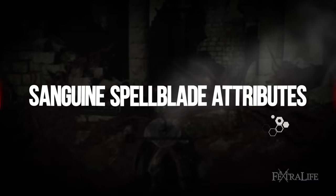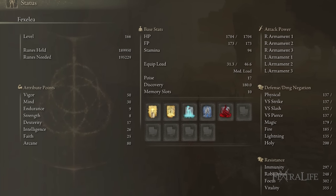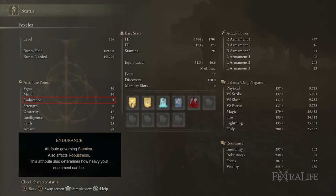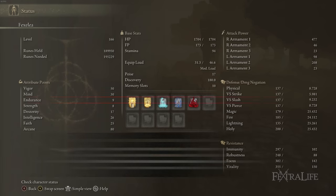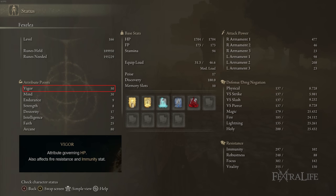For attributes: 50 Vigor, 30 Mind, 9 Endurance, 8 Strength, 17 Dexterity, 26 Intelligence, 25 Faith, and 80 Arcane. We don't have points available for Endurance and Strength — you don't need Strength at all, and Endurance would be nice for more Stamina and Equip Load but can't be justified. 50 Vigor ensures you don't die in one hit; with Dragon Crest Greatshield Talisman and Golden Vow active you have about 35% resistances across the board.